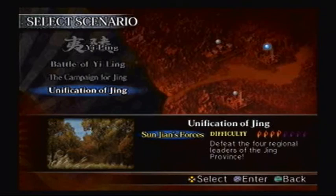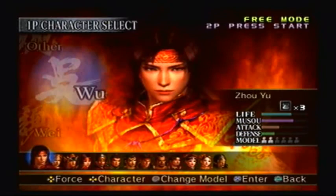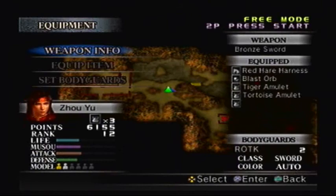For this, you just have to defeat the four regional leaders of Jing province. And there is an item you can unlock here called the Fire Arrow, so I'm going to play as Zhou Yu to get this one.